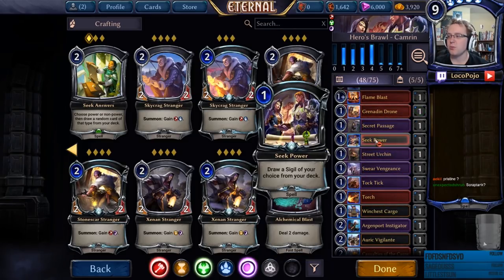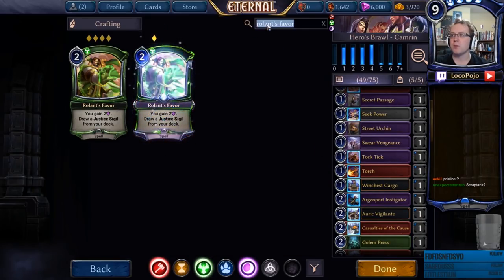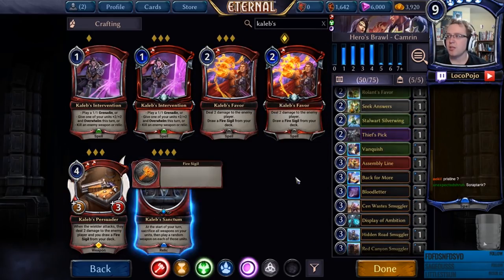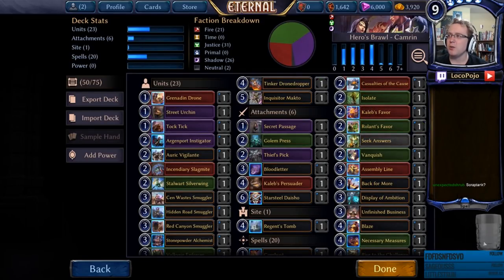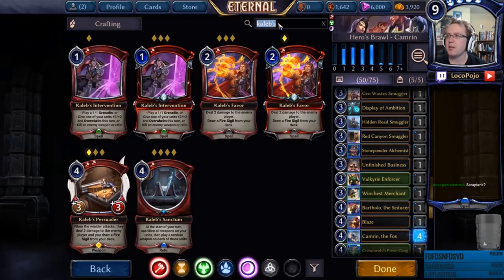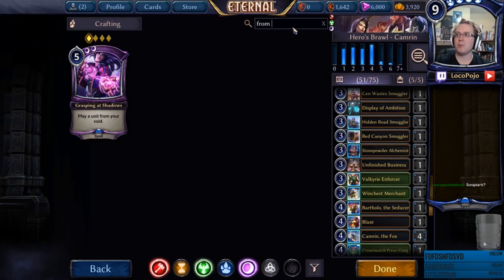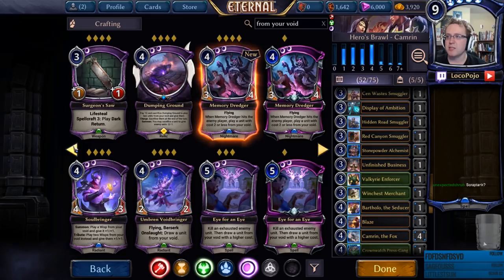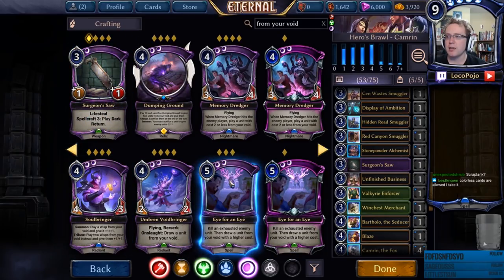We have to be careful about where we put our Seek Powers and Seek Answers — colorless stuff should belong in the three-color deck since that's the hardest to deal with. We can run Roland's Favor and Caleb's Favor — neither can be repeated, easy to remember. Caleb's Persuader actually has a lot of potential, so let's put that in. I'm going to ditch Burel Solace Apostate. We've got a good one-two-three-four curve, decent recursion. I want Grasping at Shadows in addition to Back for More. Display of Ambition is very good. Eye for an Eye is good removal.